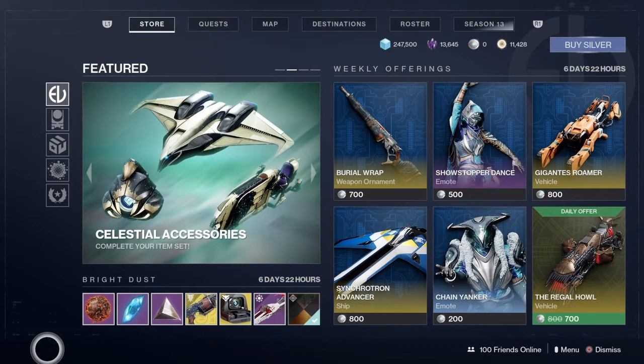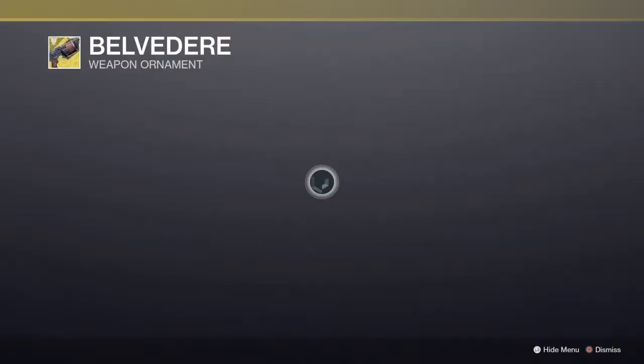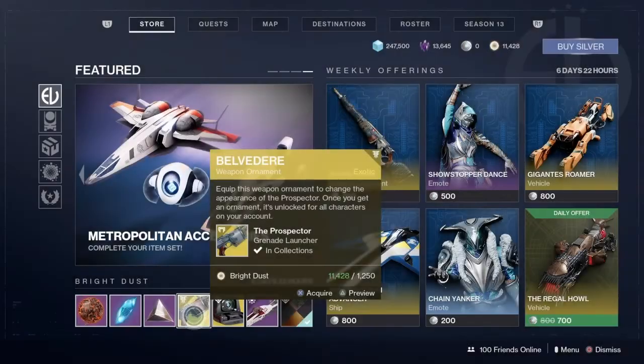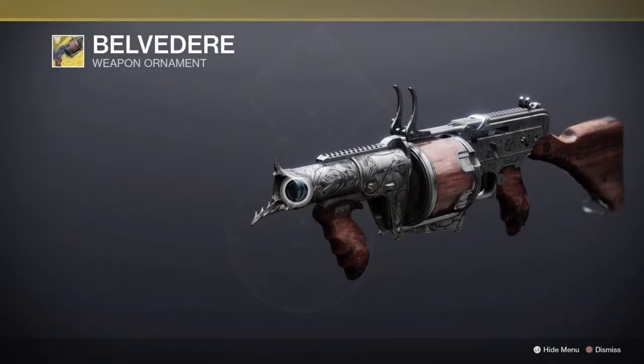All right, what's going on YouTube. Today is going to be the Eververse store guide and showcase for March 16th, 2021. So let's go take a look. First we got the ornament for — what's this gun called again — Prospector. Looks pretty cool, reminds me of an old western kind of gun.